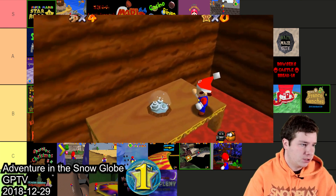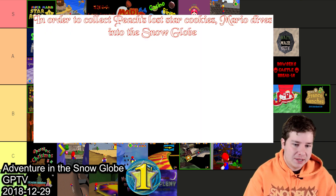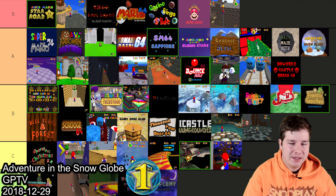Now for the Simpleflips Christmas competition. An Adventure in a Snowglobe by GoAndPlayTV1 was a really good hack — it looked really nice and had good platforming overall. I'm really thinking A or B, but I'll throw this one in A. It's just barely in A but I think it deserves it.